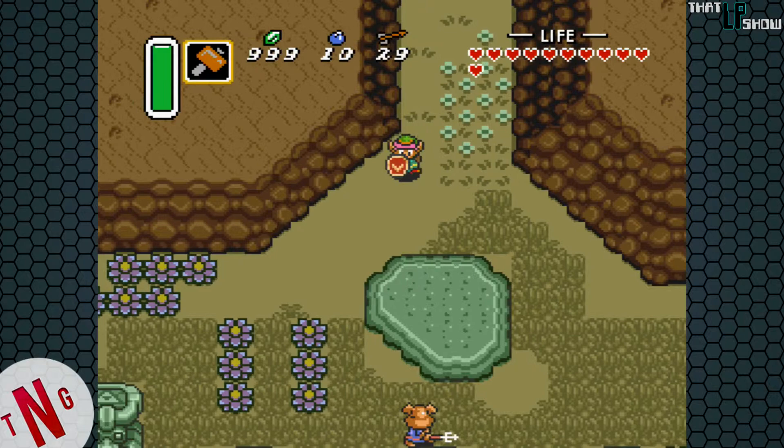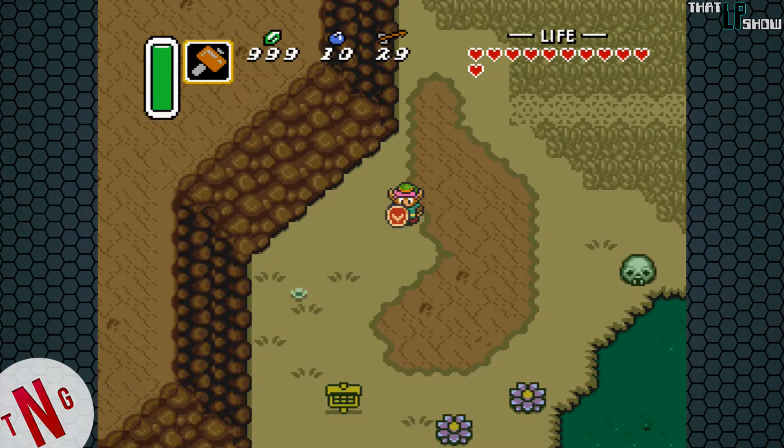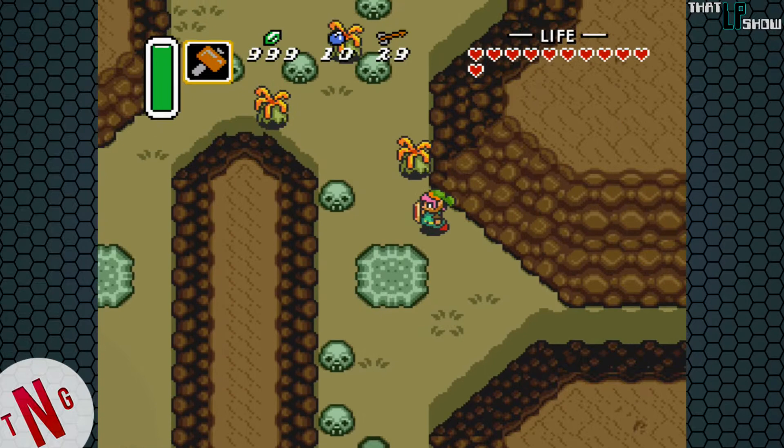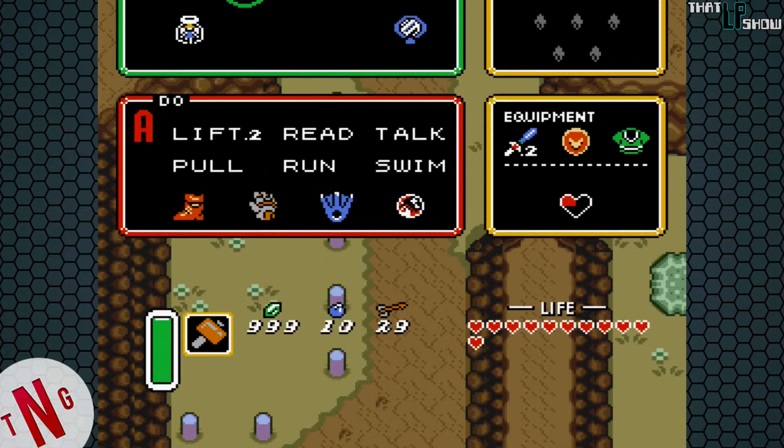So the first place I want to go is down here next to the swamp, because there's a new medallion that we can get, and it involves going to the swamp of evil, or near the swamp of evil, which is actually the dark world equivalent of the desert. Let's take these guys out real quick, get them out of the way.